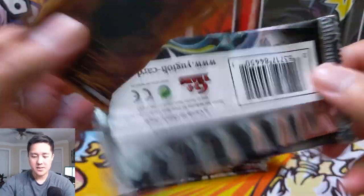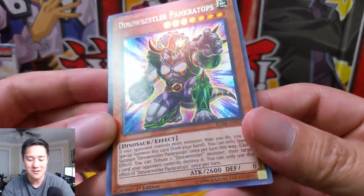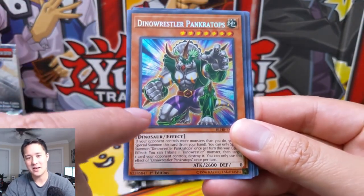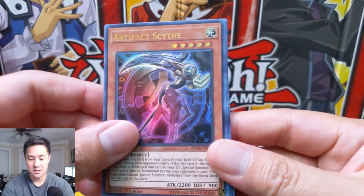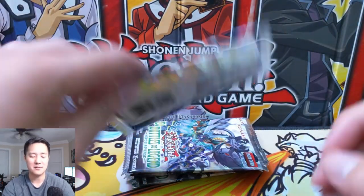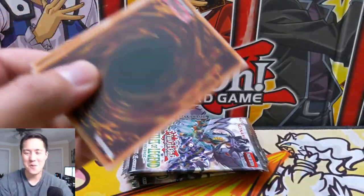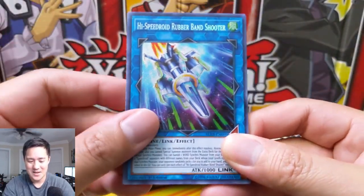As always, if you want to support the channel, hit that like button and subscribe. So this card was a common that got upgraded all the way to a secret in Prank-Kids, which is very interesting — you can just buy the common one, but it raises the bar for max rarity. That card was just really good so it got promoted straight to the top. I am not a fan that the secret is right on top; I'd definitely prefer it on the bottom, so we're going to do some pack tricks going forward.